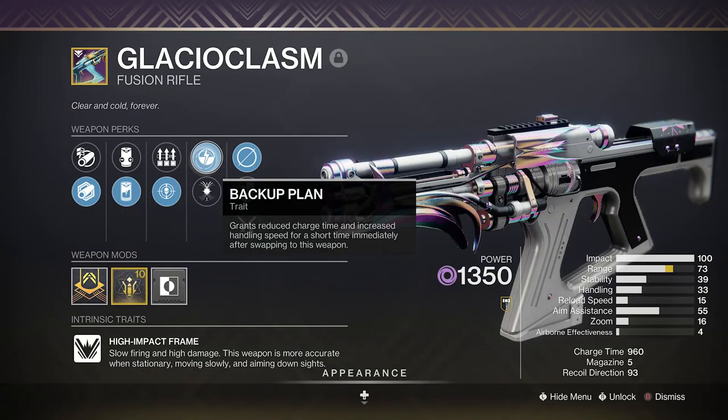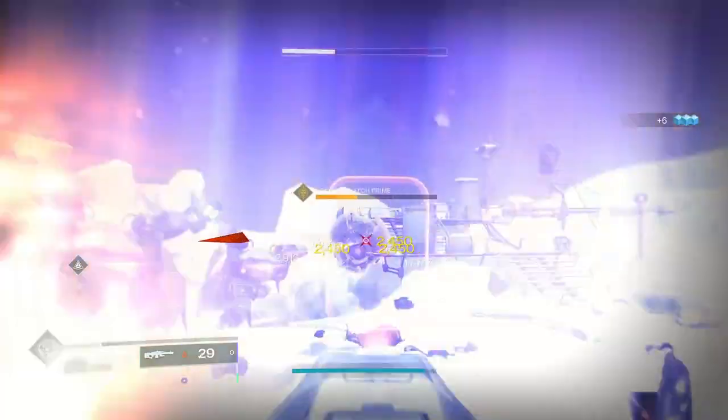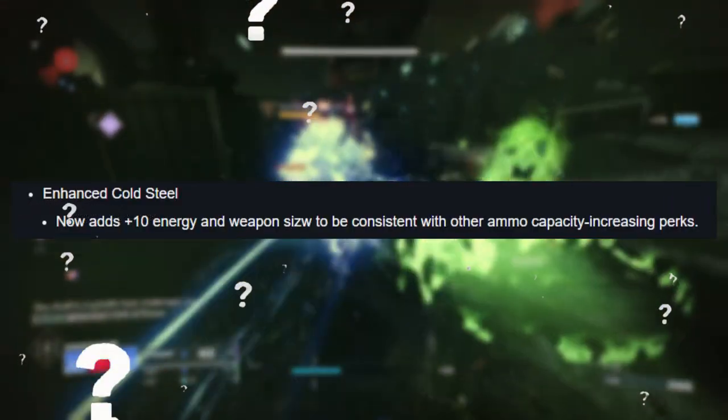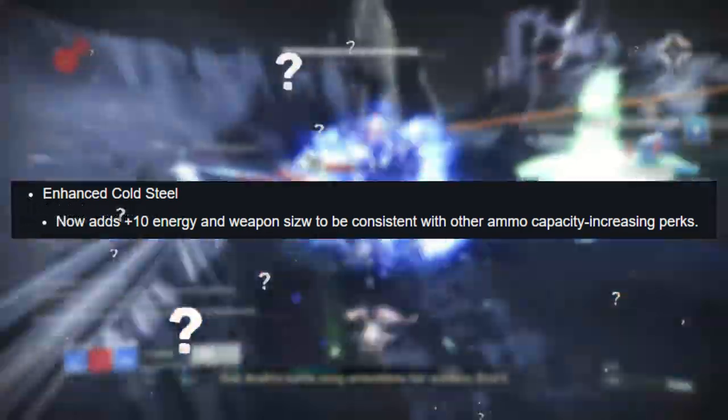It's bad news for Glacial Clasm though, as Backup Plan is nowhere to be seen inside its brand new perk pool, but it's not any of these that are tickling my festive fancy. Bungie chucked this spurious patch note into the 6.3 update at the start of Season of the Seraph and literally nobody even noticed it.